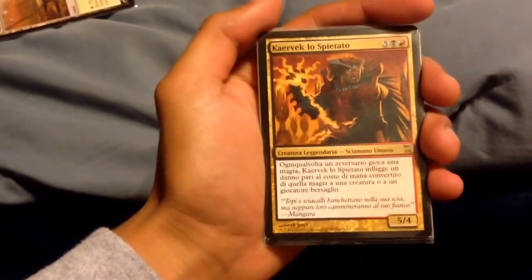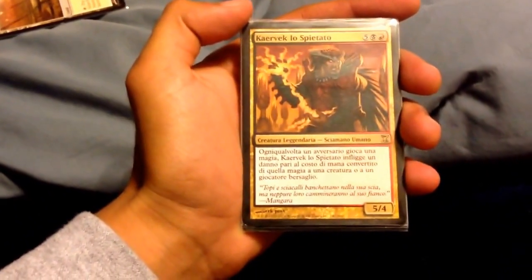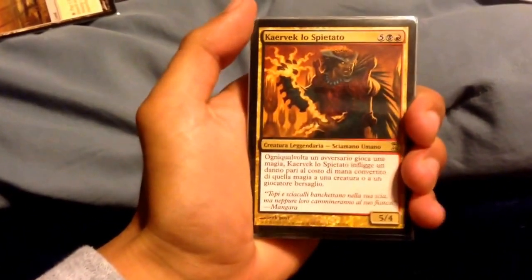We have this Italian or French card that I looked at before — I had no clue what it is. 7 mana, black, red, Rakdos, 5/4. Please let me know, Cotton Raptor, what this is. I don't know how else to find out.